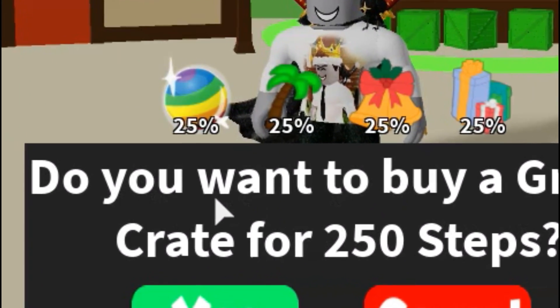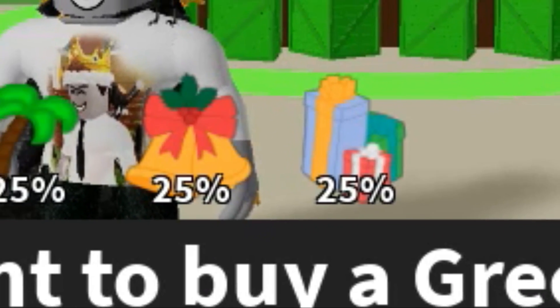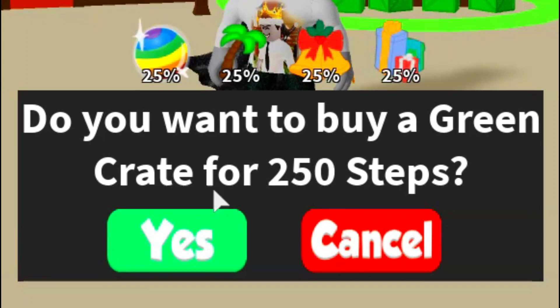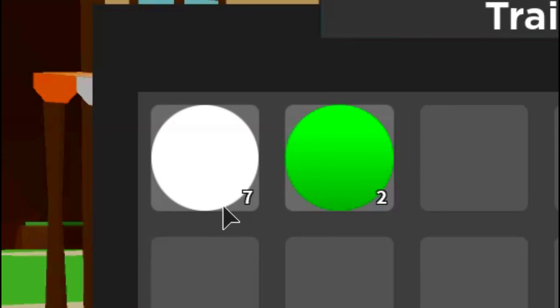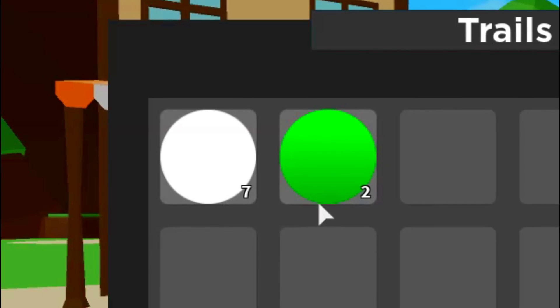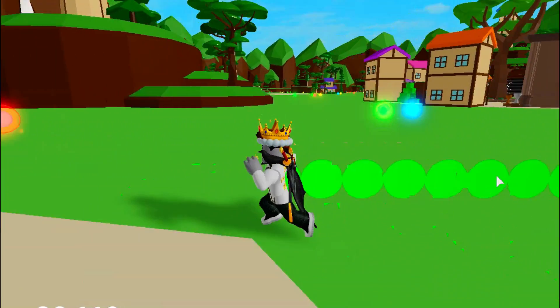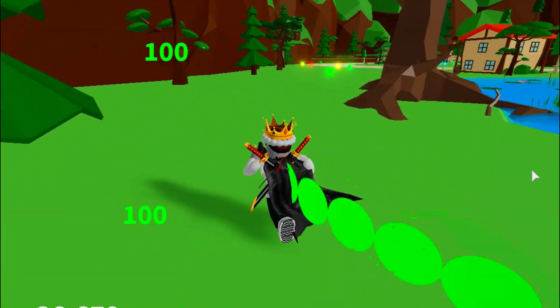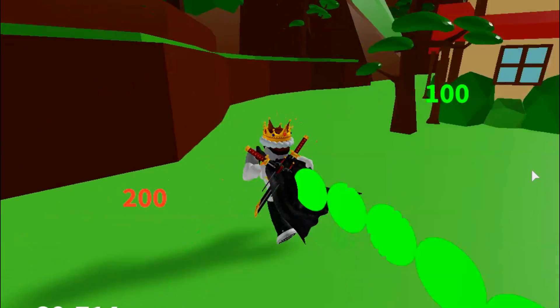If you notice right here, it shows 25% not-free orb, 25% palm tree trail, 25% bells trail, and 25% Christmas present trail! Not sure why it shows these, so maybe these trails are actually in this crate! So it says, do you want to buy a green crate for 250 steps? Let's buy one! Oh, look at this guys, I have some trails! These trails actually look kind of familiar, but the funny thing is these trails are much better than the Speed City trails! There are trails in this game that actually have special powers, which is super cool, and I really like this idea!